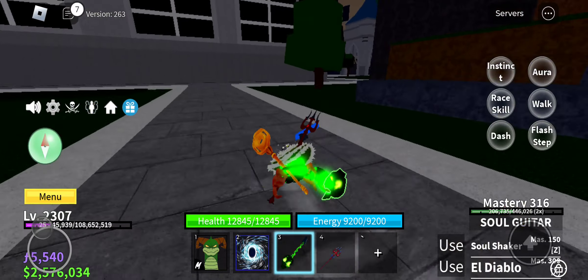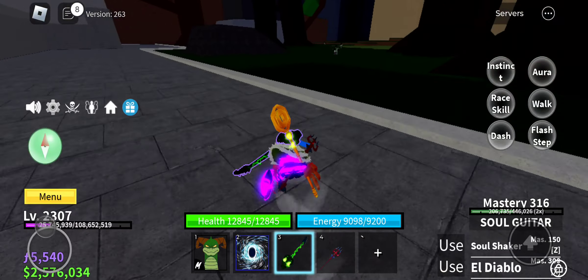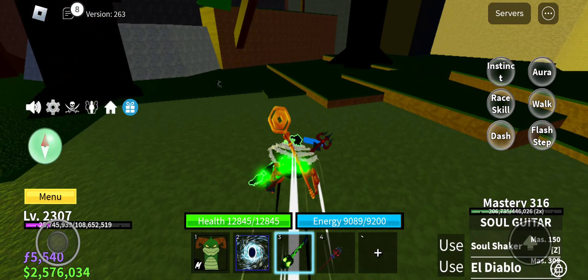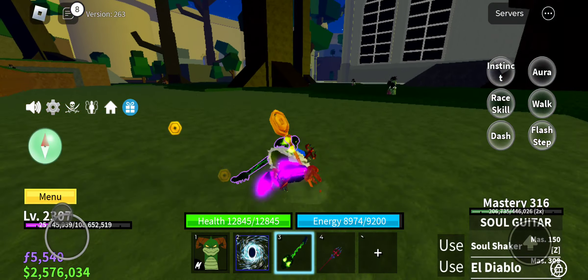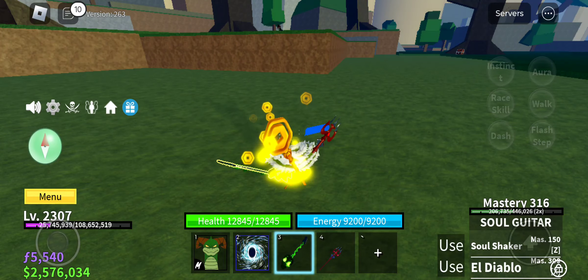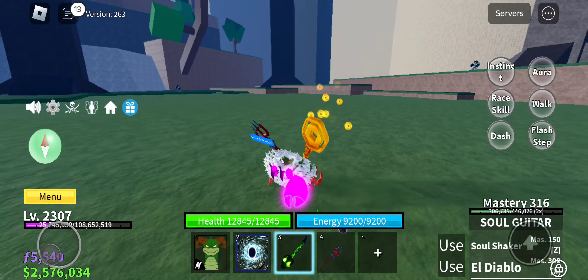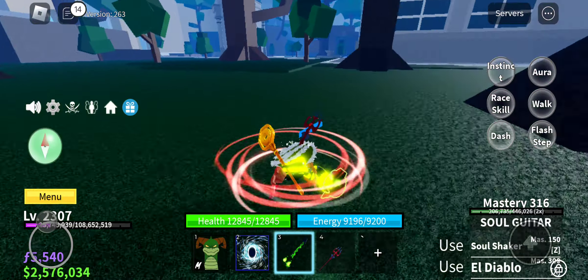Your screen is gonna turn black, it's gonna say 'Very well,' and then you need to come over here to these zombies. You need to kill all of them in under 0.5 seconds. What I did was bring them all to the middle, get them low, then reset and came back. I used my Kitsune and hit all of them at once. Once you've completed that, your screen will turn black.